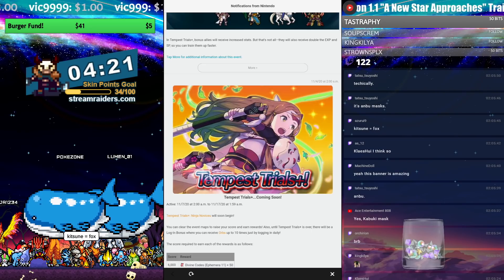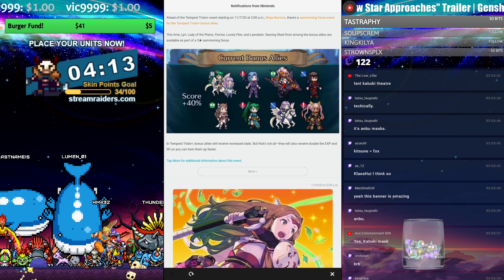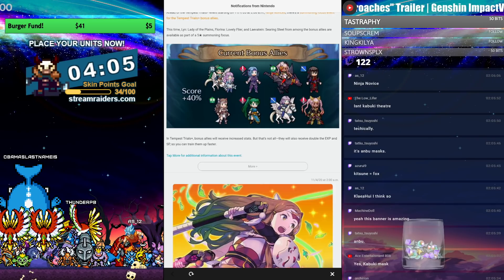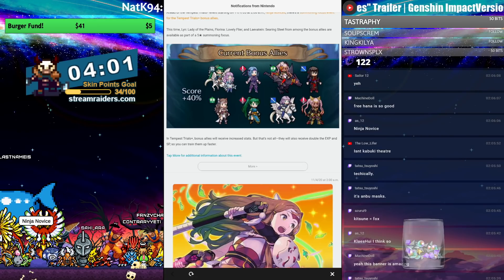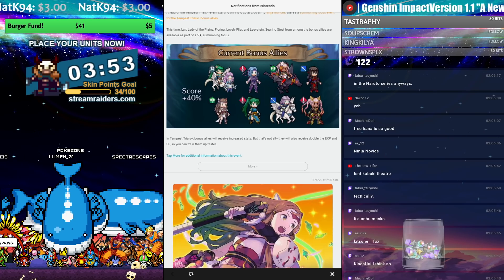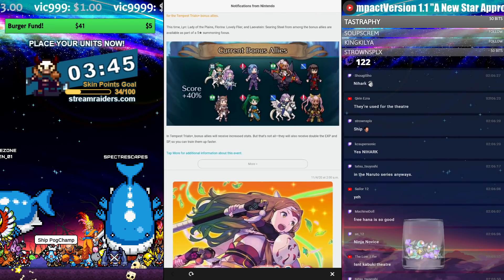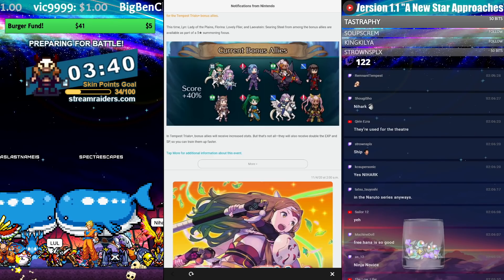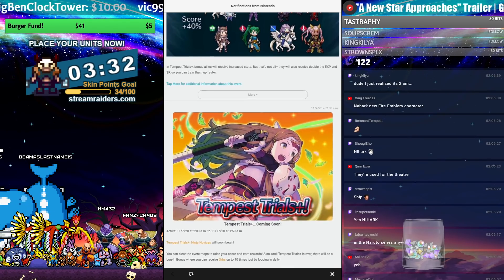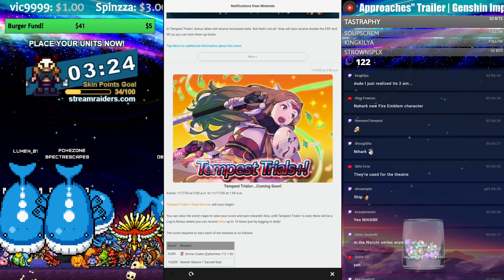Tempest Trials Plus: Ninja Novices will soon begin. I think the novices are novices at being ninjas — they're all not natural ninjas. I'd guess Navar would be a professional and learn it real quick. I feel like Lyn and Florina — well Florina's evolved — I don't think there'll be a lot of goofing off. Hana will be a hard worker, and Levitate will seemingly not know what she's doing and then suddenly it doesn't matter because she's super badass.